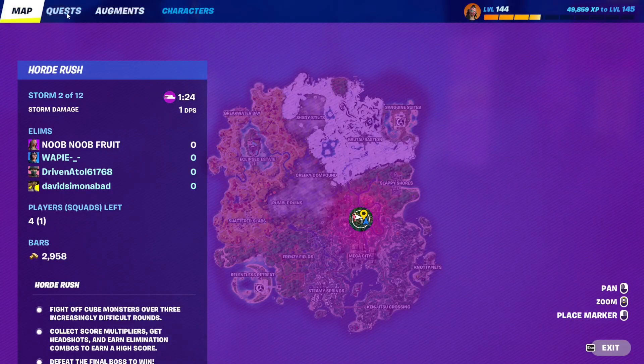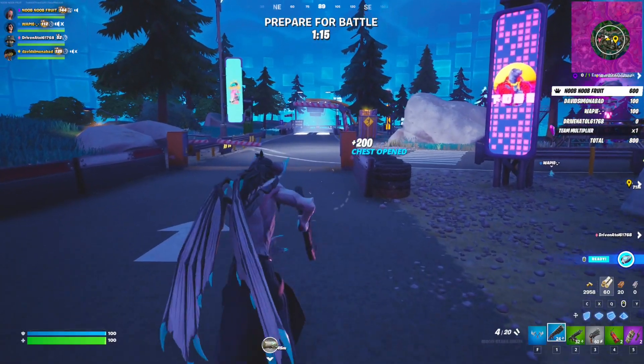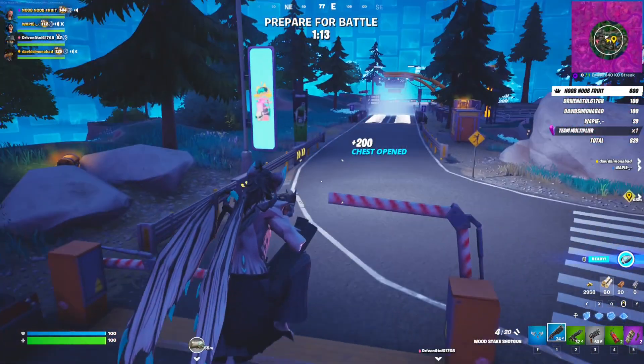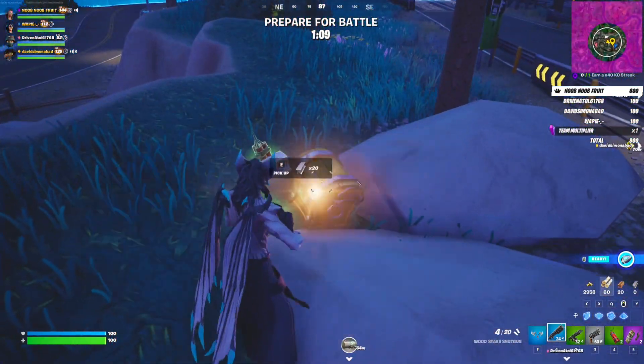Quest number one is to earn a 40 KO streak — basically you need to kill 40 zombies or cube monsters in a row. Whenever you kill 10 it'll say 10, kill 20 it'll say 20, and so on. We're going to do that when the monsters spawn.